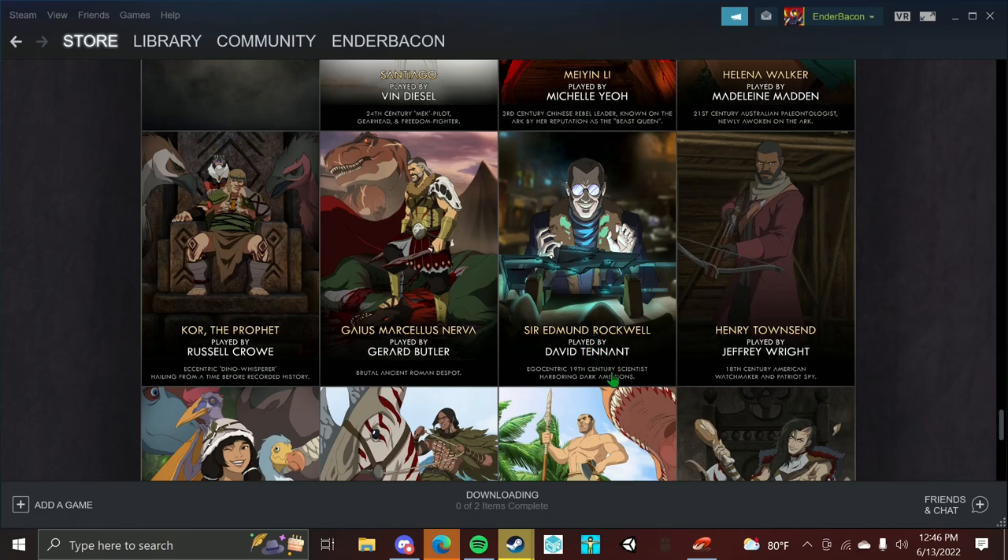Sir Edmund Rockwell, played by David Tennant. He is the bad guy — you can tell just by the look on his face. If you guys didn't know — I don't really want to spoil anything — Rockwell is the boss that you fight at the end of Aberration. Egocentric 19th century scientist harboring dark ambitions. Yeah, he's the bad guy.